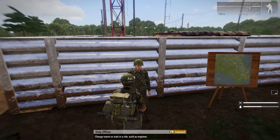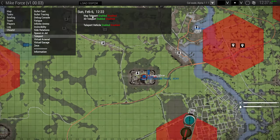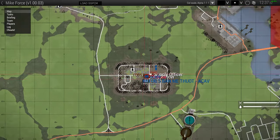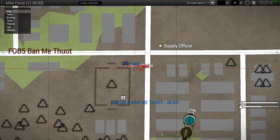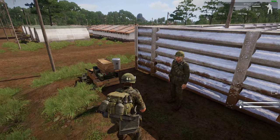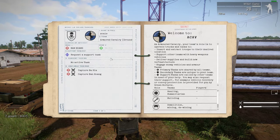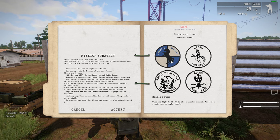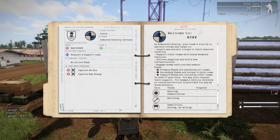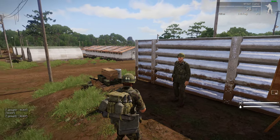You find the duty officer on the map of wherever you are. So there's the duty officer, there's the supply officer. And if you press H to bring up your specialisation, ideally you want to be part of the armoured cavalry, because the armoured cavalry have the best list of stuff that they can build when you're an engineer.